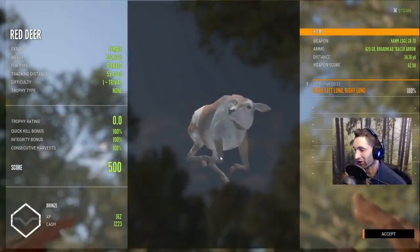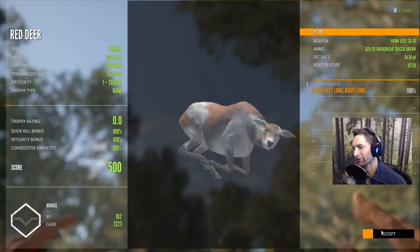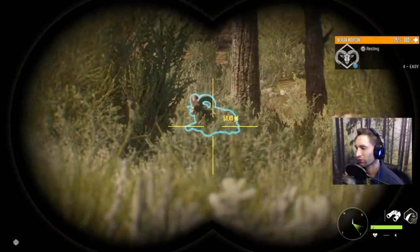She's gonna look awesome in our trophy lodge. What's cool is I want to get her full-body mount and put her next to our huge diamond red deer stag. We just snuck up on another really nice herd of mouflon and one of them looked huge.